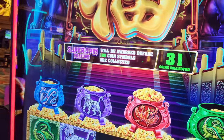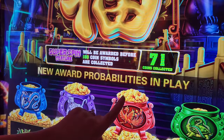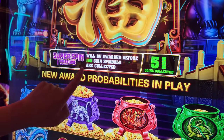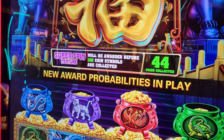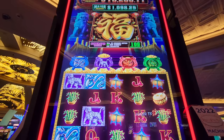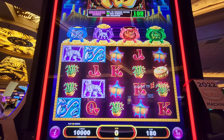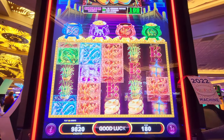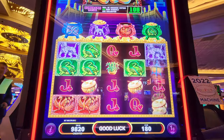Each bet level is going to have a different amount of coins collected, and when you change the bets you can see how many there are. We are going to try to find the one closest to 180 coins so that we can hit the bonus. We checked and the most coins collected was on one cent at $1.80, so that's the version we're going to play.